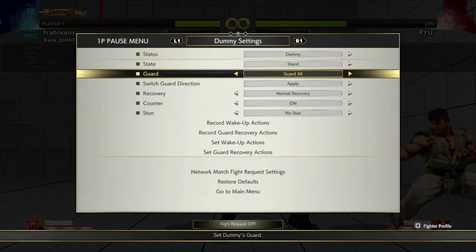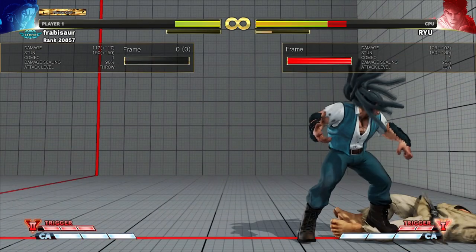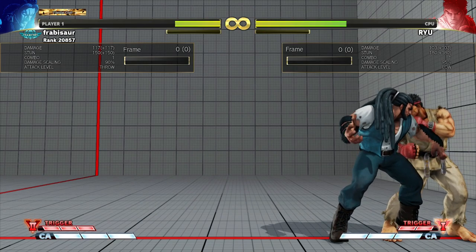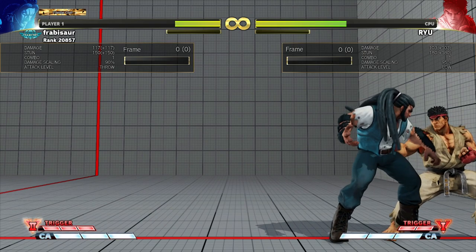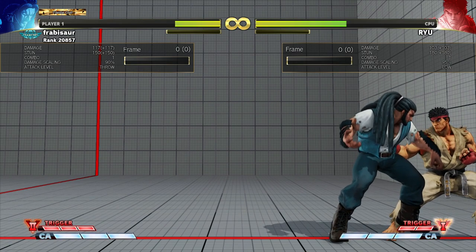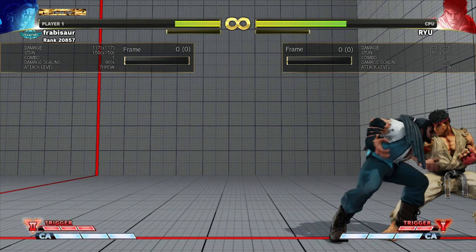When we are playing the corner, we have all of our normal setups: we have our tick throw with the Kali or command grab characters, we have tick command grab, we have meaty command grab, we have meaty throw, and then of course we have just a meaty button, we have frame traps, we've got shimmy. Those are all of our options — all good, all great, and all super useful for different reasons.